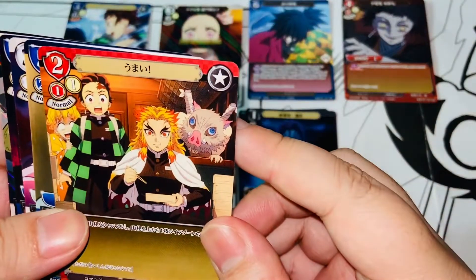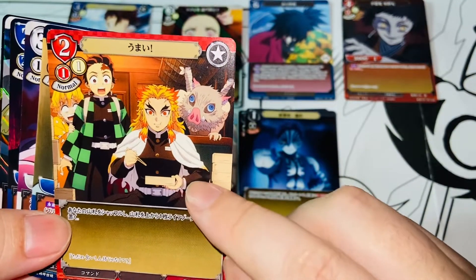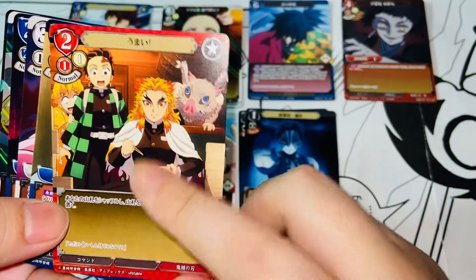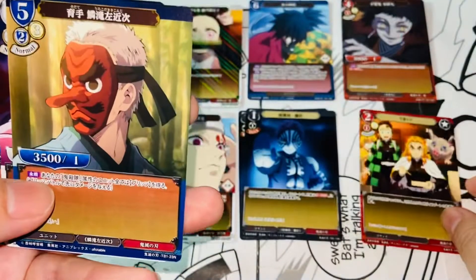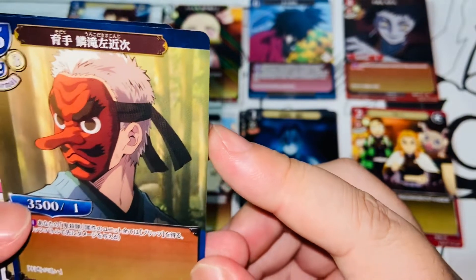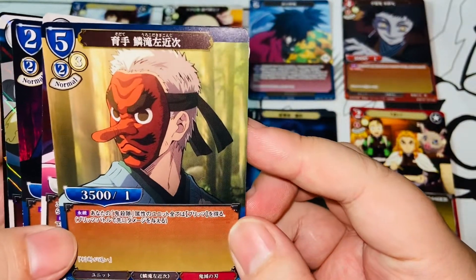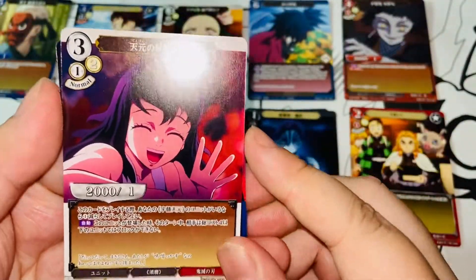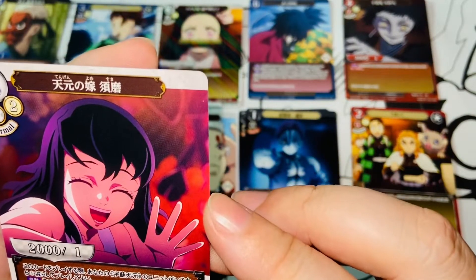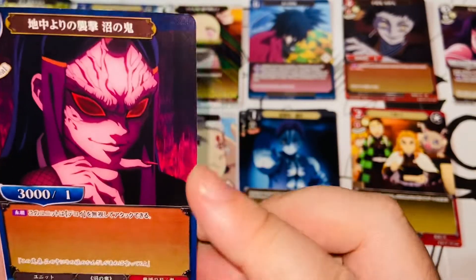We got a repeat here — Tamayo again. Okay, we've got a new one — this is definitely from the Mugen Train arc, the beginning when they meet for the first time: Rengoku, Tanjiro, Inosuke, and Zenitsu on the train. This is so iconic — I love this card, although it's non-holo. Very cool. Oh my god, this one — Urokodaki Sensei — very cool, very kakkoii-looking card. Again non-holo but still very very cool.